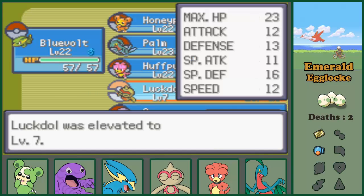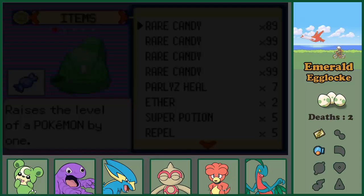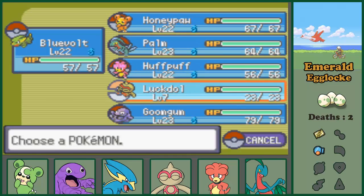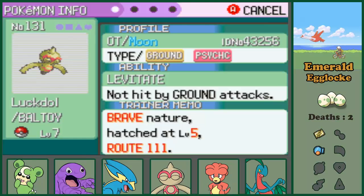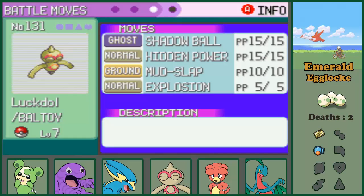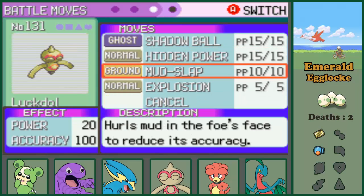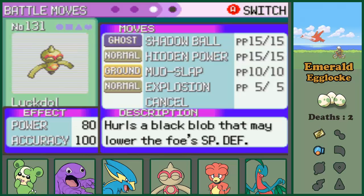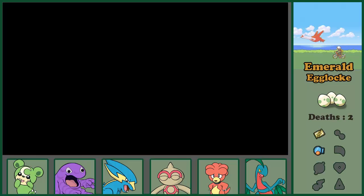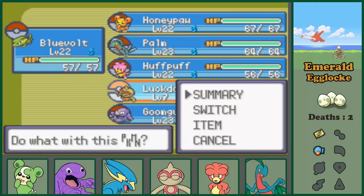At level 7 it didn't learn anything yet, but hopefully it learns a ground move. Let's put the experience share on it and take a look at it. It has decent attack I guess. It has Shadow Ball and Hidden Power. Now I have a mission to find out what that Hidden Power is. And yeah, Mud Slap - not amazing, but I'll take it.